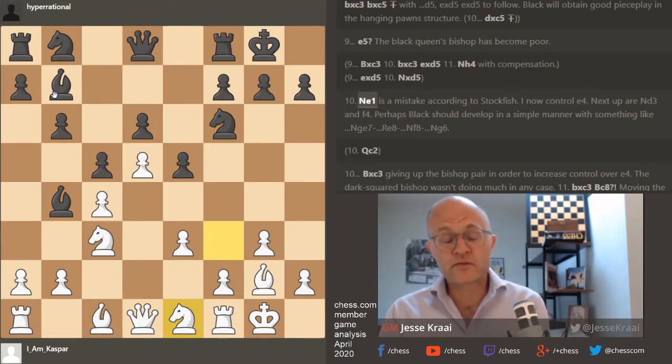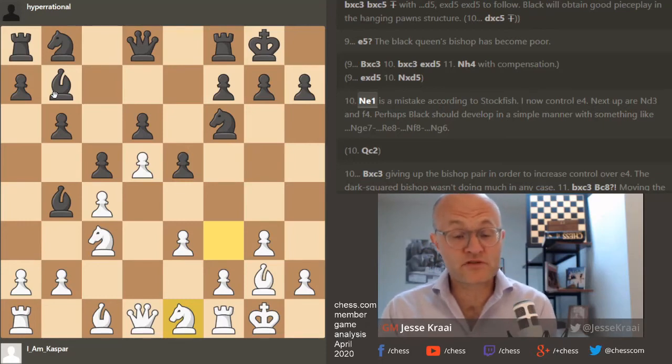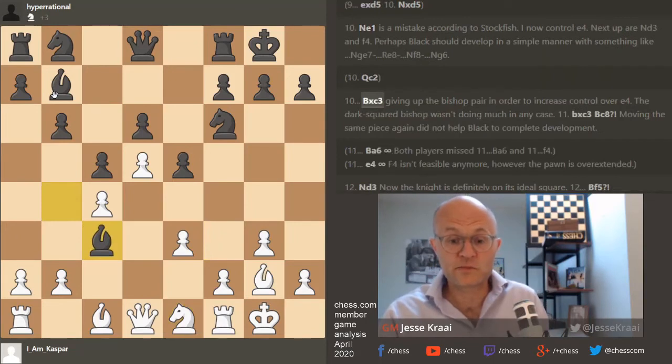What the computer sees — and this is important — is the computer wants you to have the option of recapturing on c3 with the queen so you have no weaknesses. Also with queen c2 you'd be threatening e4 to hang the bishop on b4 out to dry. In principle e1 is a pretty deep move, because you need to play f4 to gain some space.